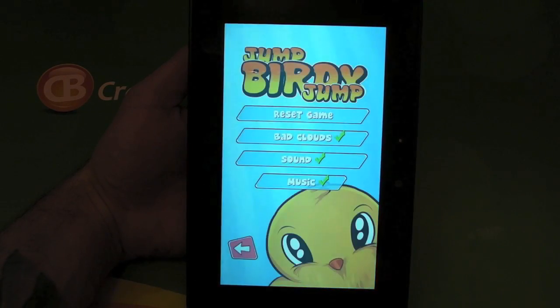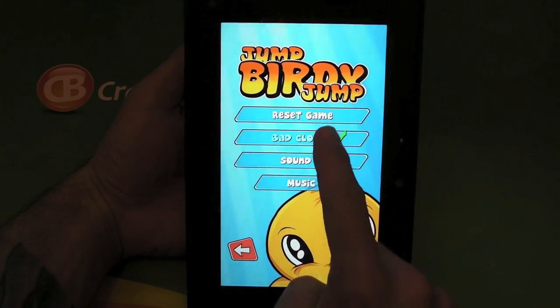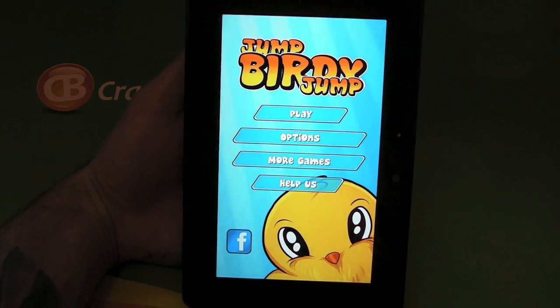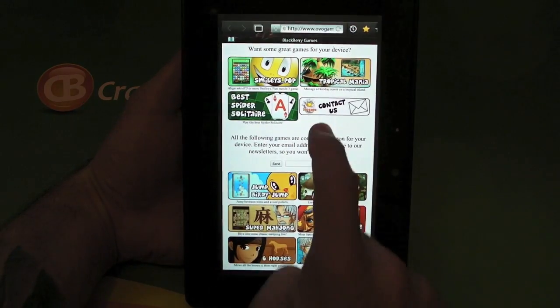Under options there's the normal stuff — sound and music on and off. There's also a thing called Bad Clouds which you can switch on and off, but maybe you'll have to discover that one for yourself. There's also an option to check out more games from the developer.